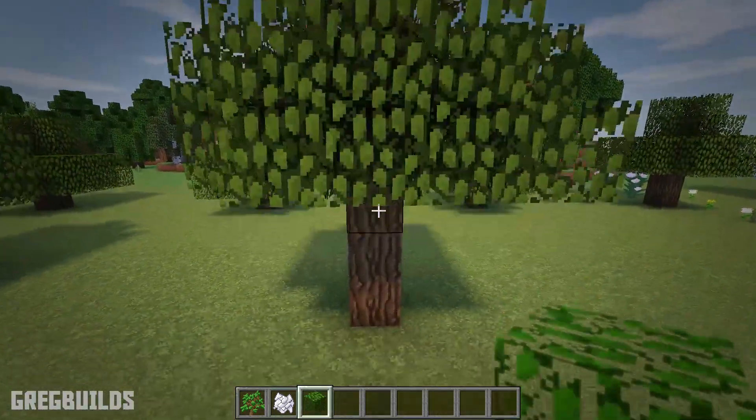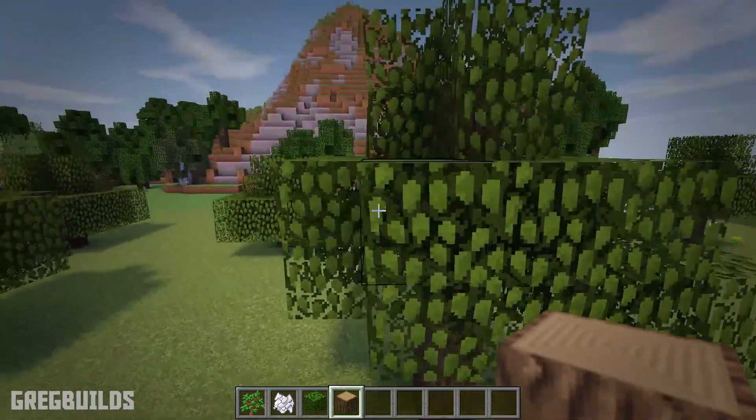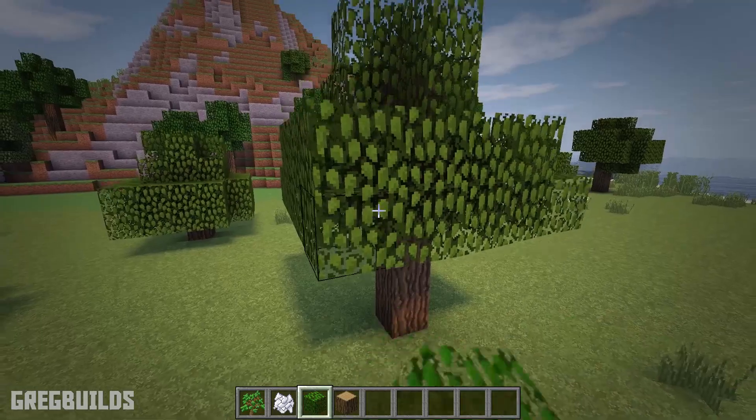However, you could also use your own tree design, or you can modify a tree by placing extra oak leaves or adding and removing extra logs.